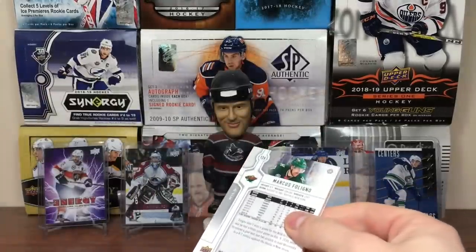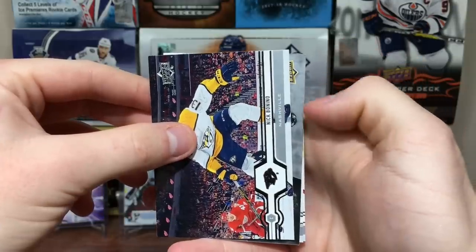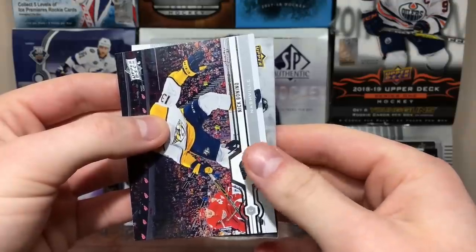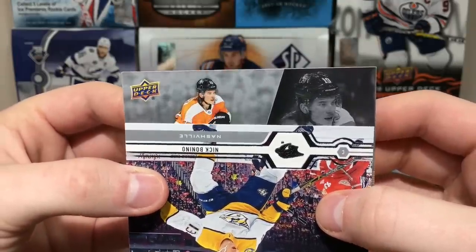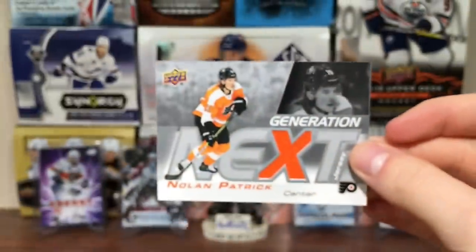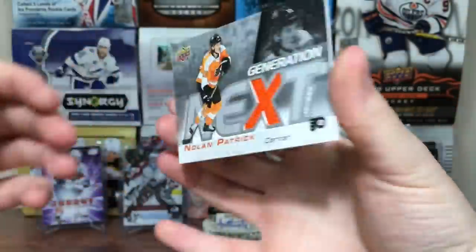Final hobby pack, and it looks like we got a jersey there. Connor Hellebuck, Miko Koskinen, Marcus Foligno, William Nylander, Nick Bonino - and Nolan Patrick, Generation Next Jersey! You can only get this in hobby. These are 1 in 576 packs. Unfortunately it's Nolan Patrick, one of the worst you can get because he's been derailed by injury. But it is game used. So there we go - Nolan Patrick Generation Next game-used jersey.